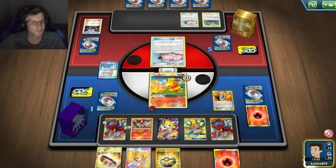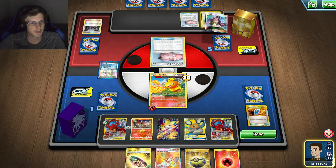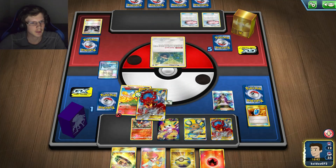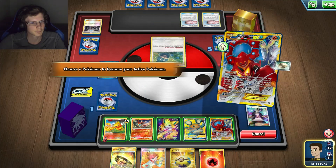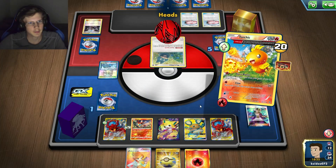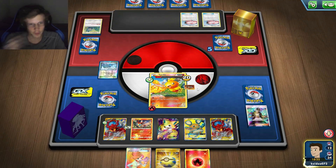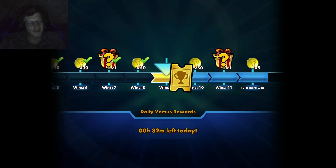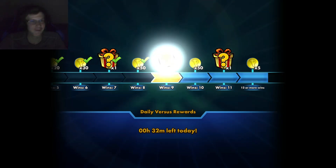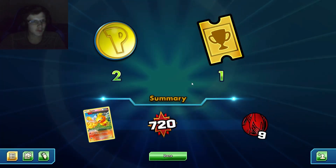There's my Hustle Belt! I just have to Goose Missile one. I just need to not land three Tails in a row. Hustle Belt — yep. Cool. Pretty good win. He had a bad matchup for my deck. This is not the deck you want to run into if you're playing Stall.